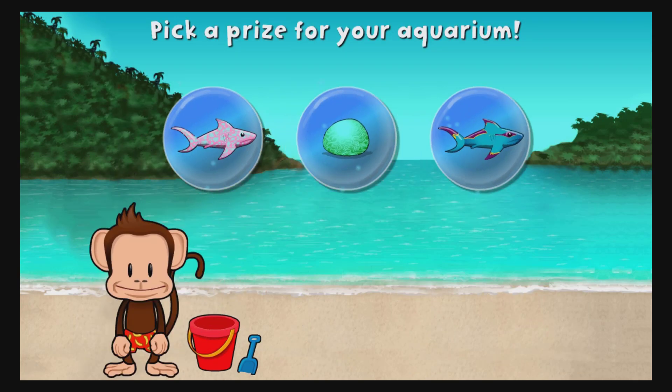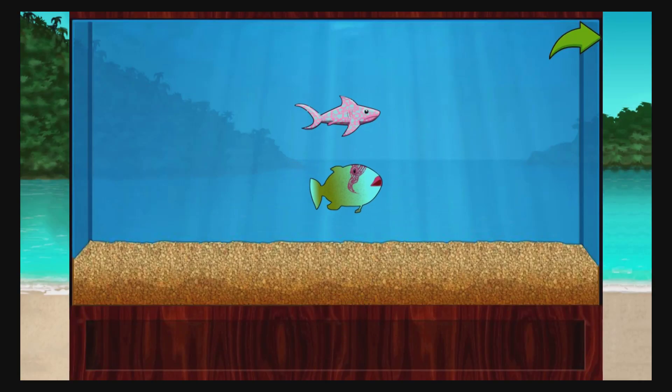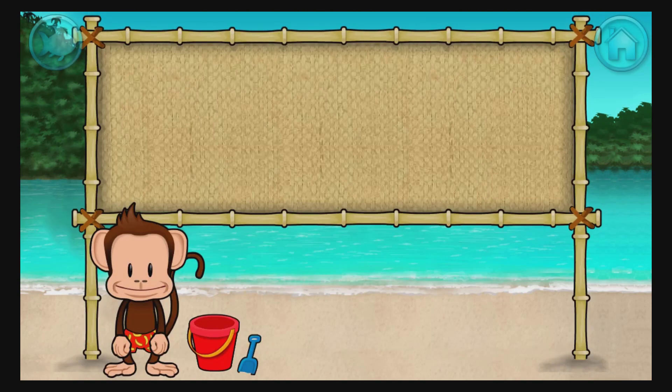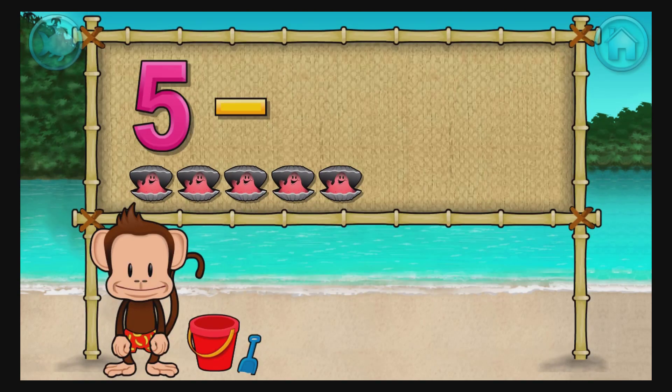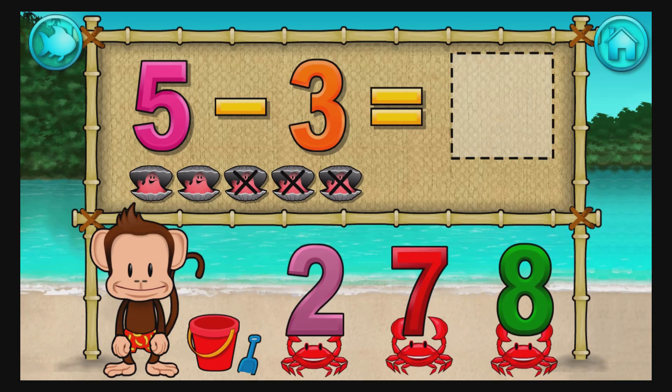You won a prize. Add things to your aquarium by dragging them from the tray. Touch the arrow to get back to the beach. Subtraction time. 5 minus 3 equals 2. Nice.